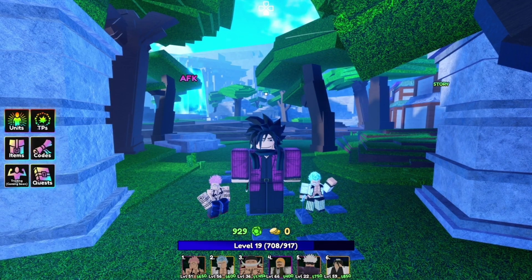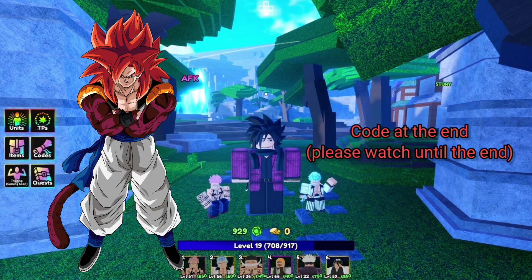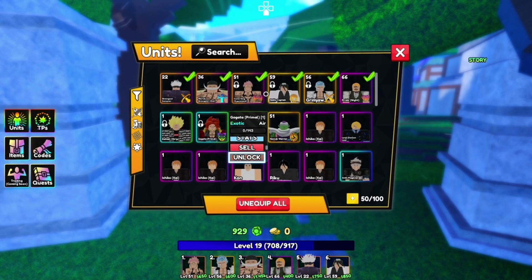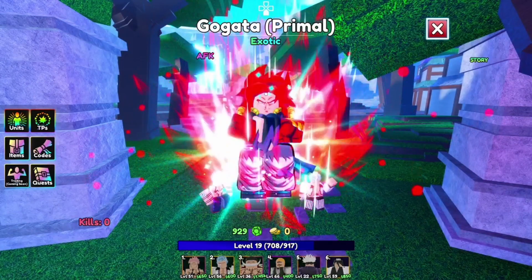Hey everyone, it's Lixo! Today I'm going to do a showcase of Gogeta Super Saiyan 4. It's an exclusive character you can get for now by using a code. This is what it looks like in-game — it's an air-type unit.